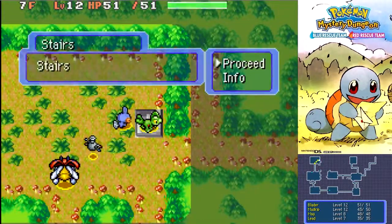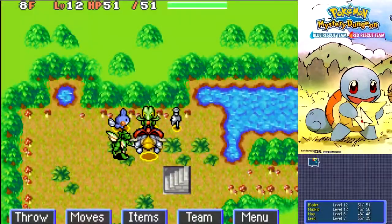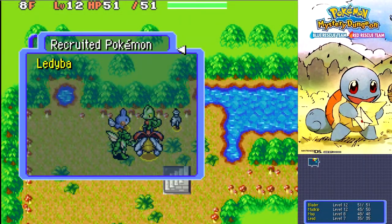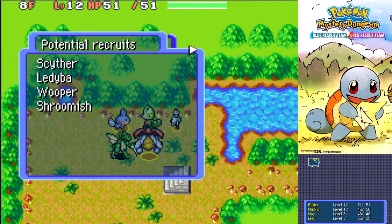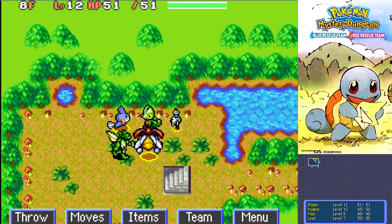So I have a new member on our team — Ledyba — hopefully it'll help us out. Scyther! In fact, we can actually check what Pokemon we can recruit. We can actually get a Scyther on our team, a Wooper and Shroomish. Damn, I'd rather have the Scyther on our team than the Ledyba. But now that we've got four members, we can't get any more, unfortunately.